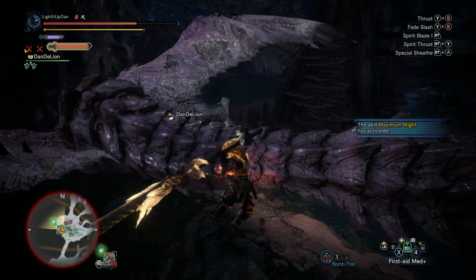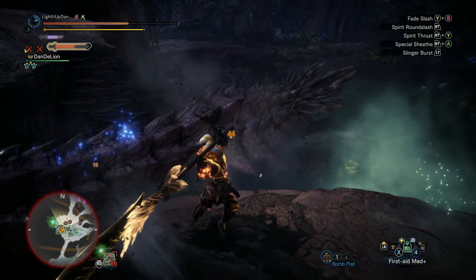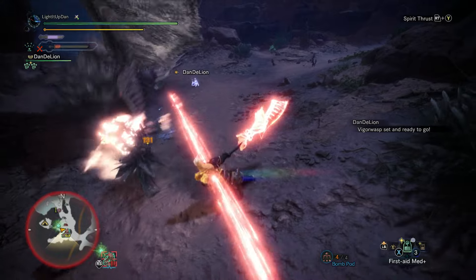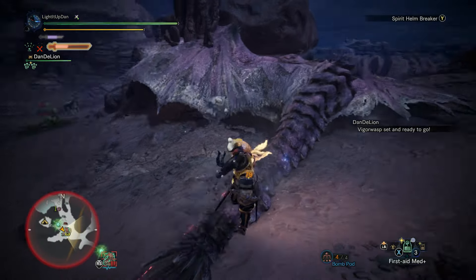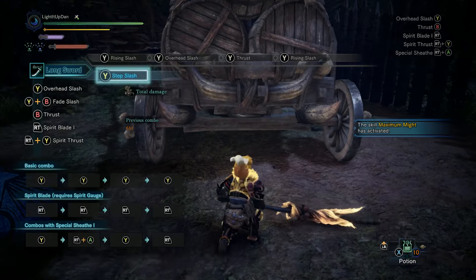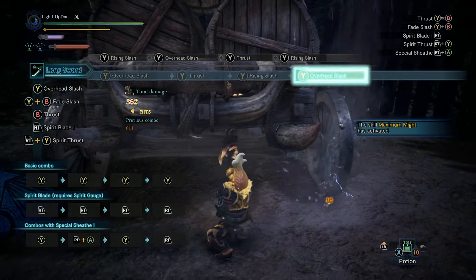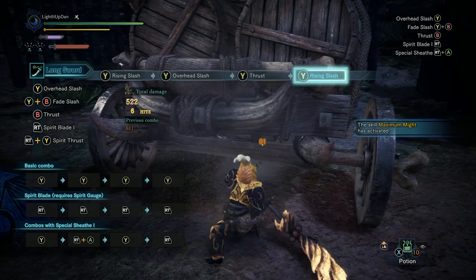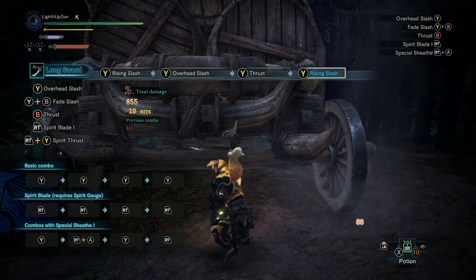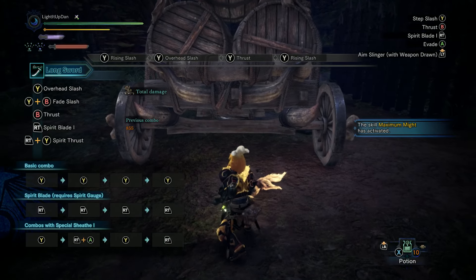As a very quick overview of the longsword, it's got really good range and your movement is not impeded too bad — you're just sort of moving at a medium pace. The combat centres around the spirit gauge, so this is one of the weapons that does have a meter. You can see this in the top left corner, just below your sharpness. As we fire out our basic combo — which is repeatable — we go from overhead slash into thrust, into rising slash, back into overhead slash. The three-string combo can be repeated indefinitely, noting that every strike that you land will fill up the spirit gauge.